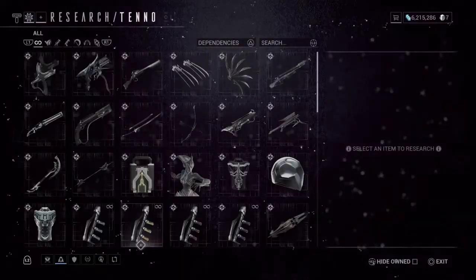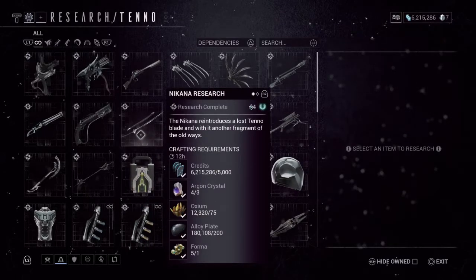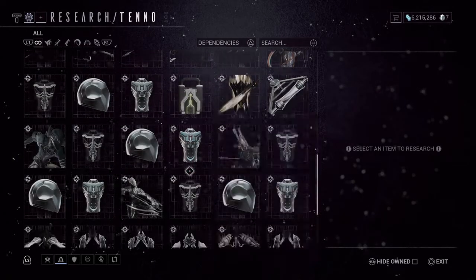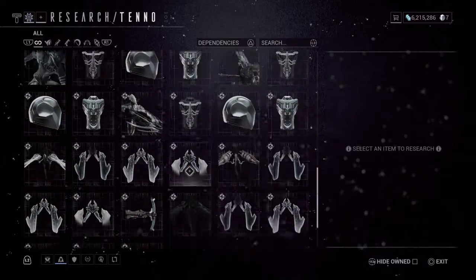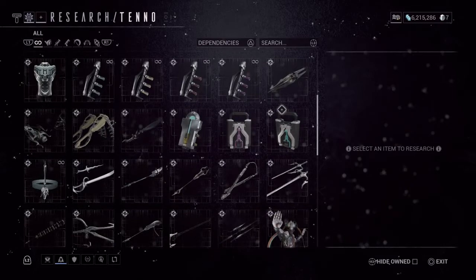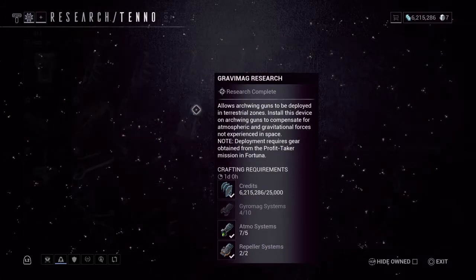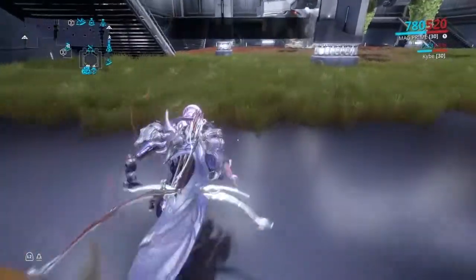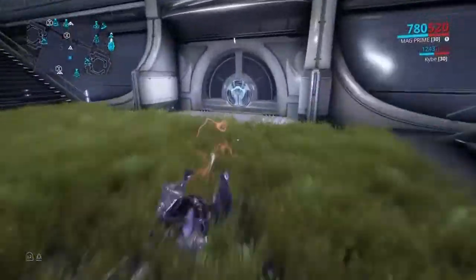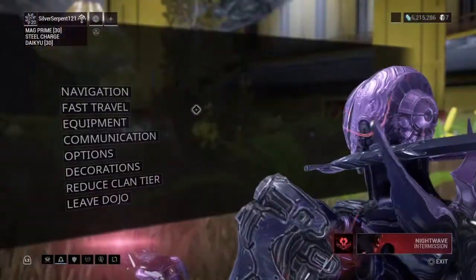This is where a lot of the Tenno weapons will be. Many of these weapons and Warframes have Prime versions — the only Warframe in here that I believe doesn't have a Prime version is Nezha. You'll get most of your stuff here, like the Gauss, and you get a free one for completing the Fortuna Profit-Taker.